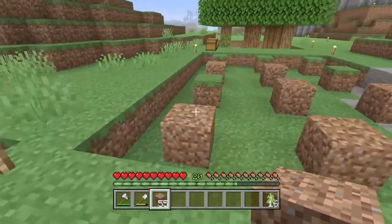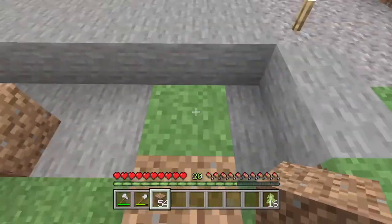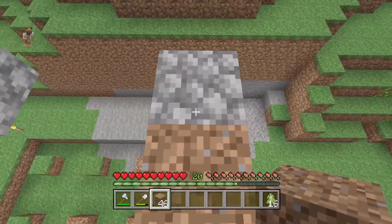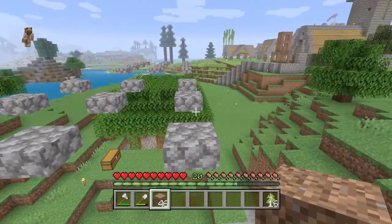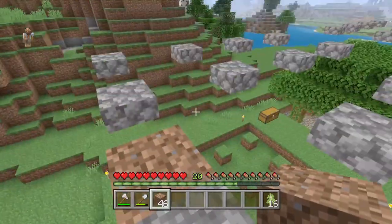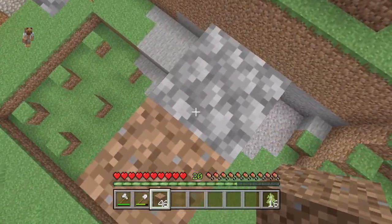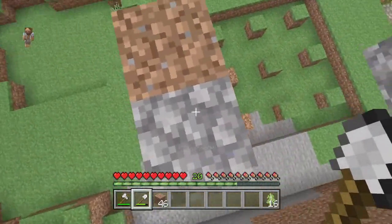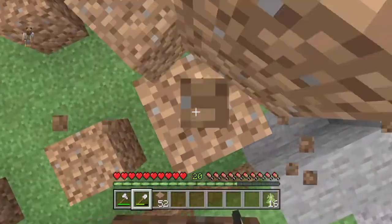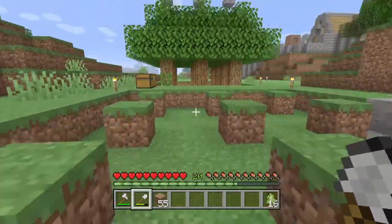Now that we have all those in, the next part you want to do is go 8 blocks up from this block. You just need to put a block there — I decided to put in stone slabs. This is to block the tree from growing any higher, to prevent those big ugly trees that have a lot of wood hidden in them and can be really hard to harvest. Put a block directly above each sapling position to stop the tree from growing. I've already put all those in, so those are above all of these blocks.